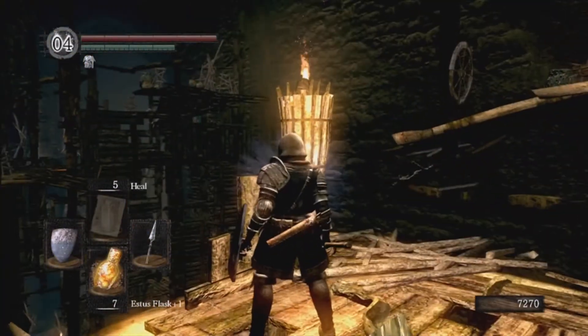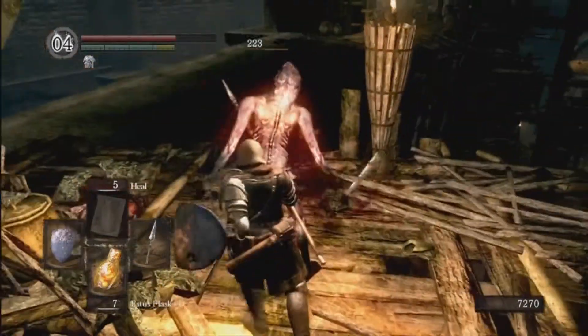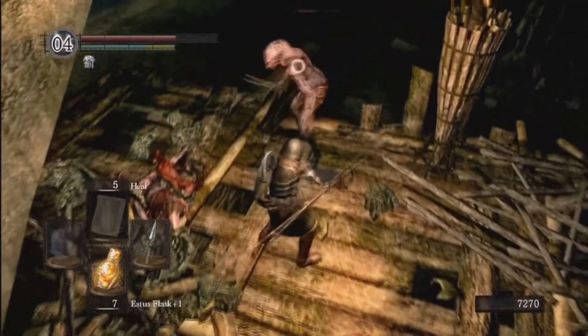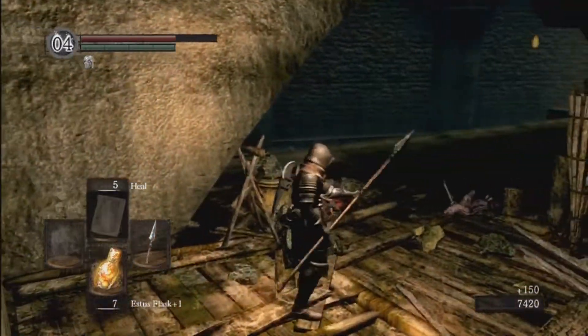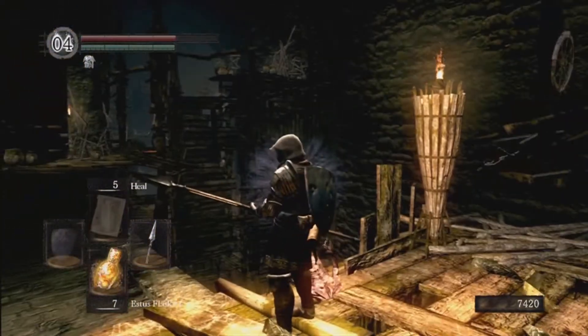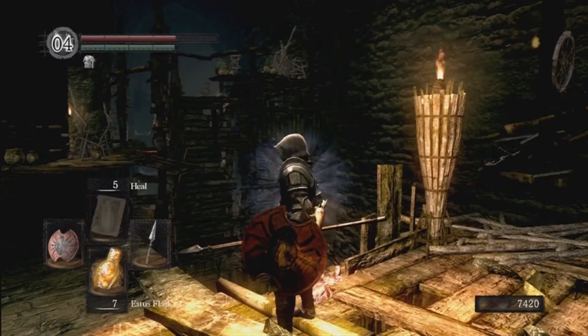Up there where I've been looking and shooting, there is a toxic dart shooter. I just realized I never kindled that fire, but I don't think I'm going to — I'll probably be fine. What I'm going to do is put on the spider shield to block the poison, because I don't really feel like getting toxic.